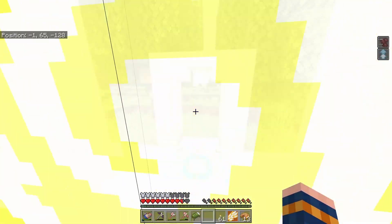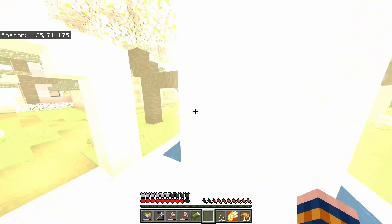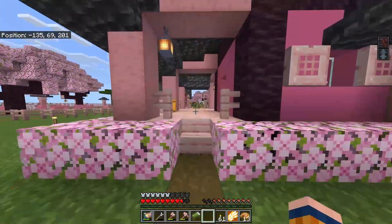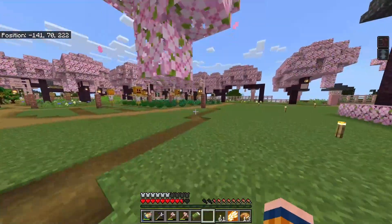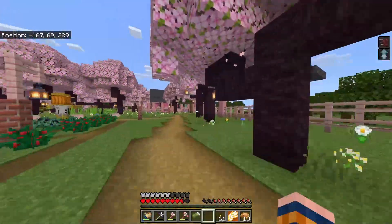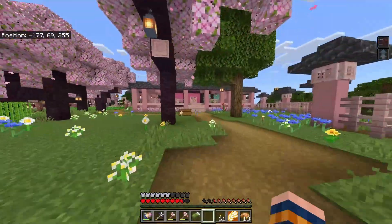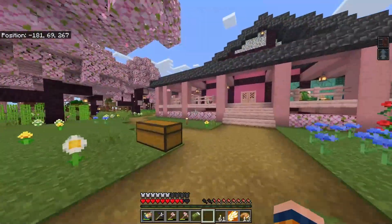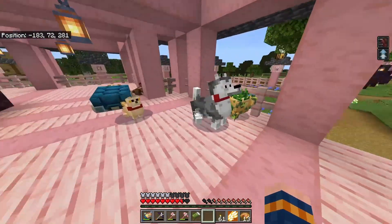Before we get there, we do need to stop by Cherry Ranch, a nearby ranch operated by your girl Earl, the goddess of this realm. And this is her beautiful ranch property, where all these luscious plants and things, all her animals are.